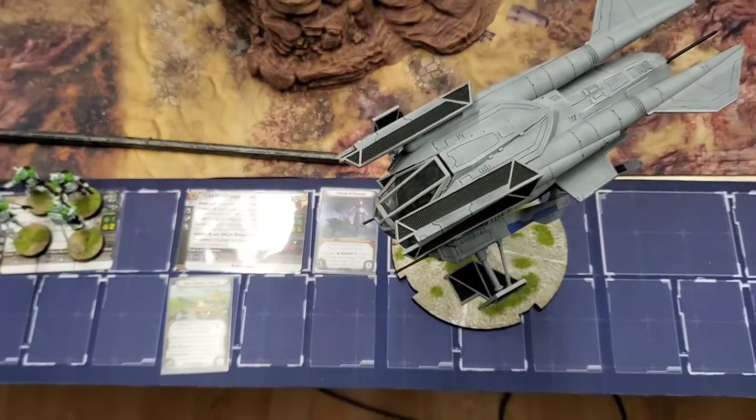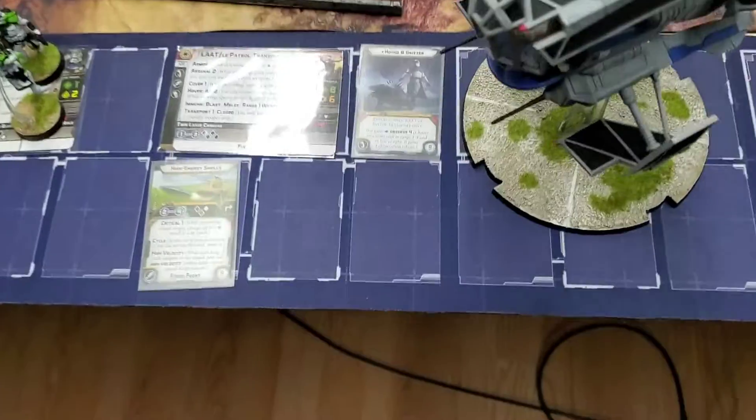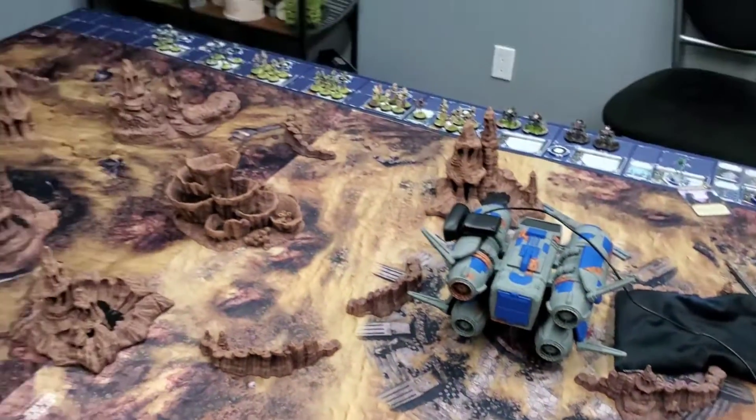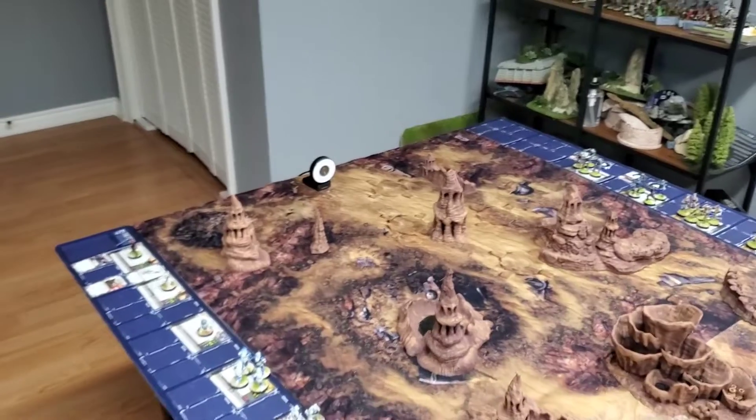And a Lottie with Hound and Grizzer, High Energy Shells. Here's a look at the table — should be a good one.